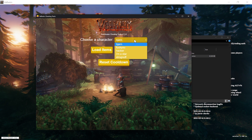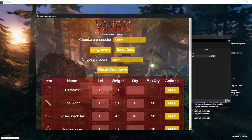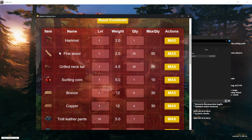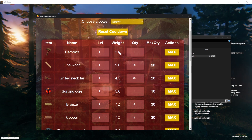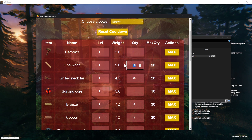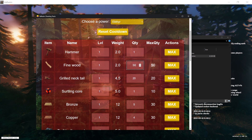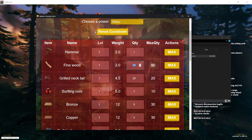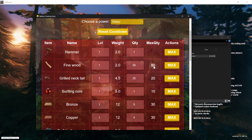First, choose the character you want — in this case I'm choosing the 'hacker' character I created previously — and load the items. Here you can see all the items in the inventory: the icon, name, current level, weight (just for reference), quantity, and the max quantity. For example, if you have five Fine Loops but want 50, you can change it here. It won't let you exceed the max quantity for safety reasons. I'll click the max button and now I have 50.